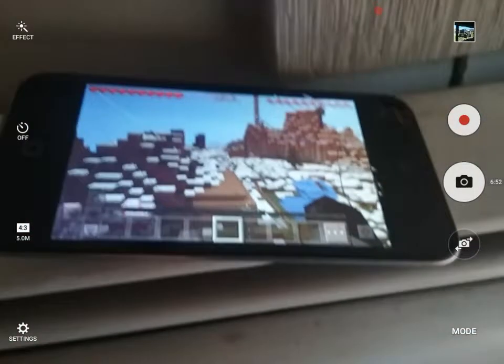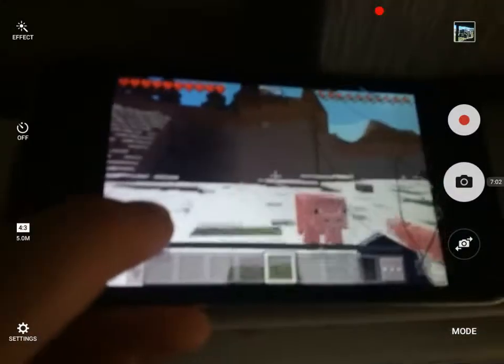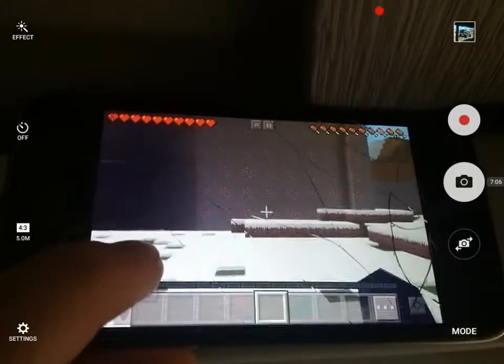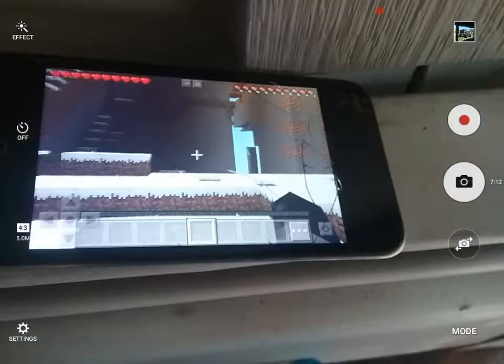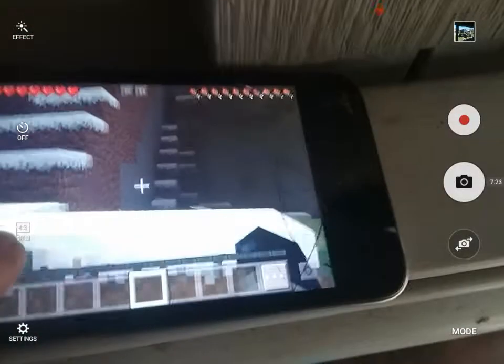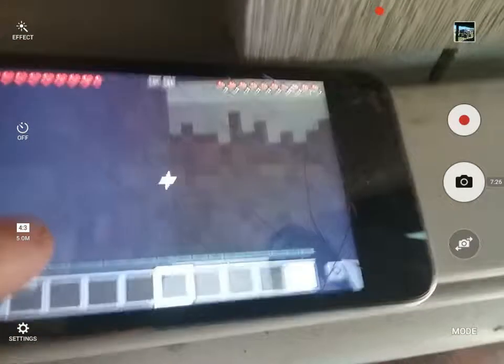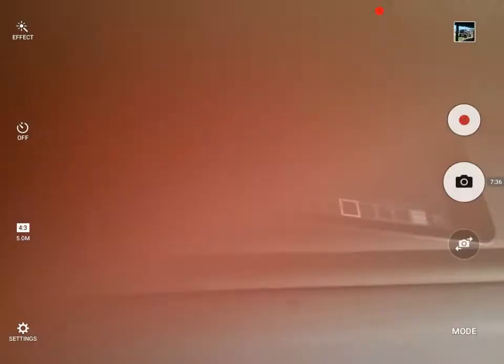I'm going to show you Herobrine's house. When you walk up closer this looks like just a normal mountain with a strange wall cut out, but look at the pattern — it's like this weird checkered design. Look behind it — there's a weird cave behind it. And straight up there's a bedrock thing. I don't know whatever happened to this world, but it just got creepy.